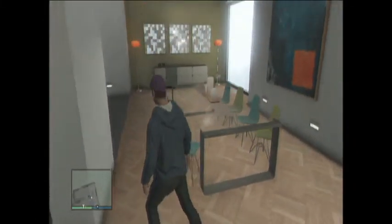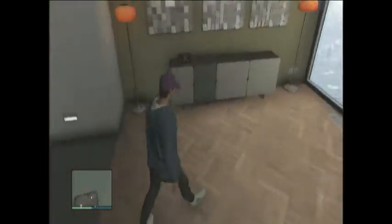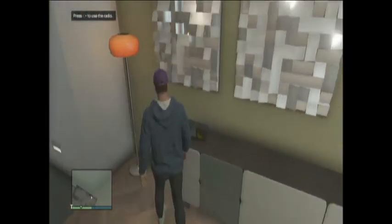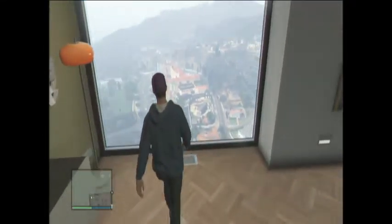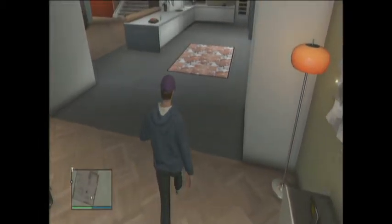What else do we have? Over here we have our little dining area — tables where you eat your dinner and stuff like that. Another window — just have a quick view out — yep, enough windows.